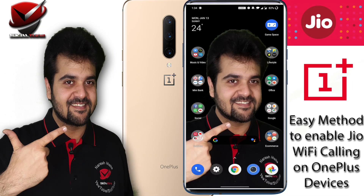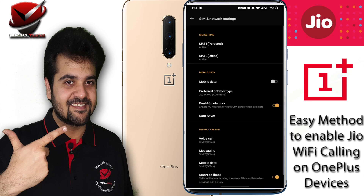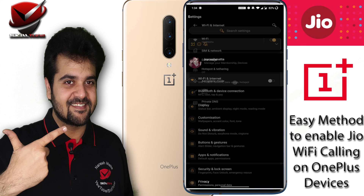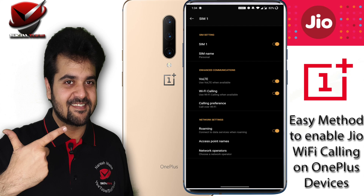Hi guys, so today we're going to learn how to enable Wi-Fi calling on Jio network on your OnePlus devices. Right now if you see, I have this Wi-Fi calling option, and if you go to sim and network and select the sim, you will not see Wi-Fi calling or calling preferences.